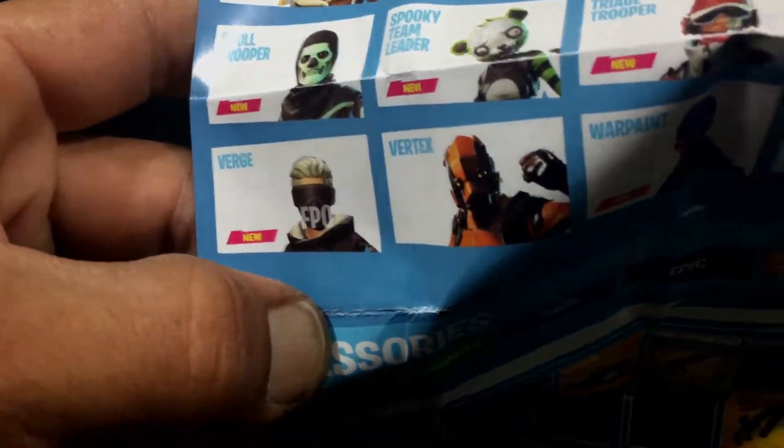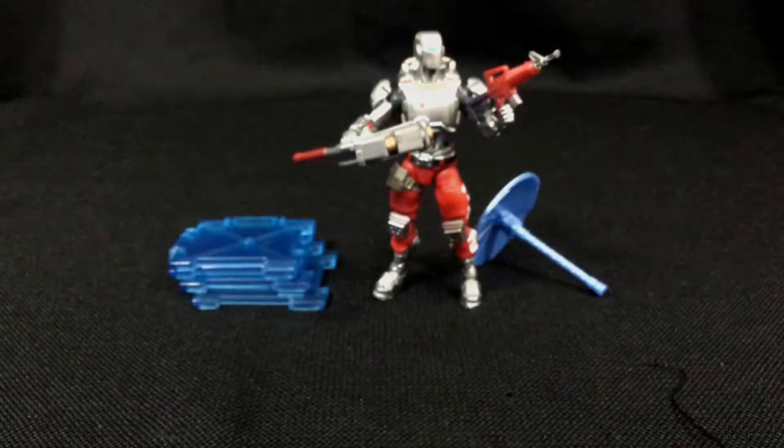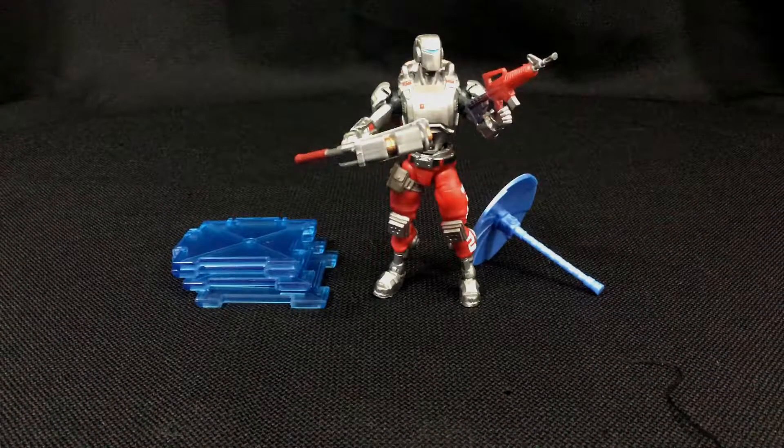Rabbit Raider, Raptor, Ravage, Ruckus, Skull Ranger, Trogs, Triage Trooper, Spooky Team Leader, Skull Trooper, Verge, Vertex, Warpaint. Okay, so let's go over those characters real quick so we know that Warpaint comes with the new Llama Piñata.